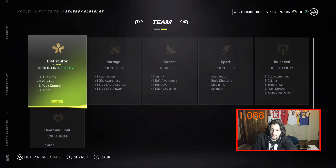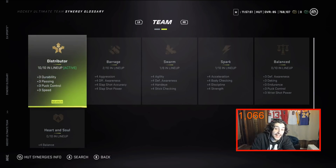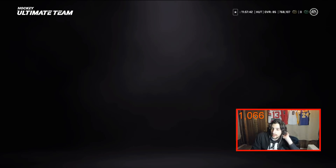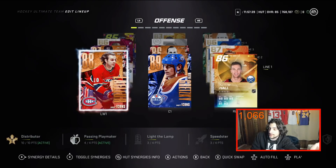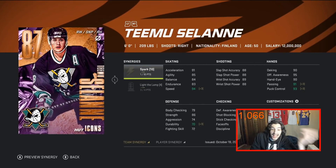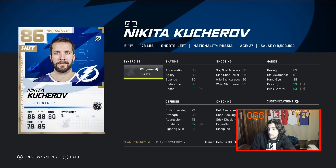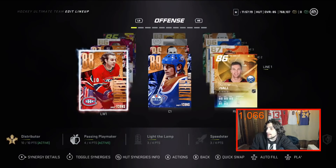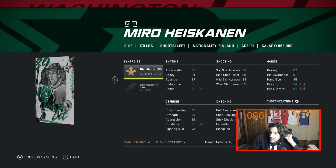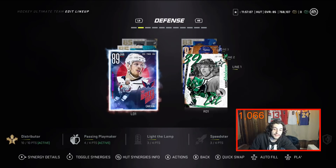The other one is the team synergy Distributor — I have this one active on my main team. It gives plus three durability, plus three passing, plus three puck control, and plus three speed to every single player on your team. That plus three is very significant: a player with 85 speed becomes 88, an 88 becomes 91. On my team, LaFleur rocks 95 speed, 93 on Gretzky, 94 on Hall, 94 on Selanne, 95 on Howie Morenz, 95 on McDavid.